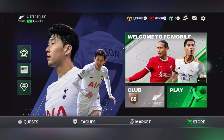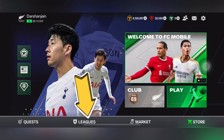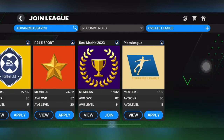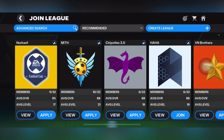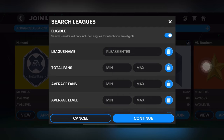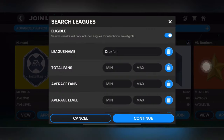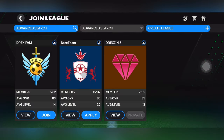So for joining a league, all you need to do is click on the leagues icon and you will see some leagues here. You can also search for your friend's league, as I am doing on the screen right now. You can also join our league if you want.